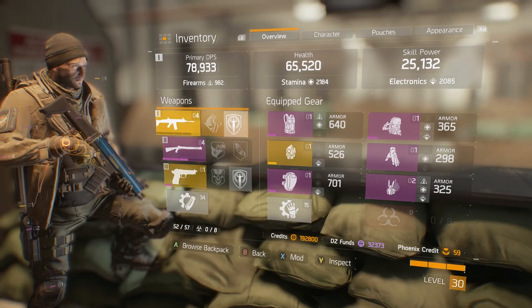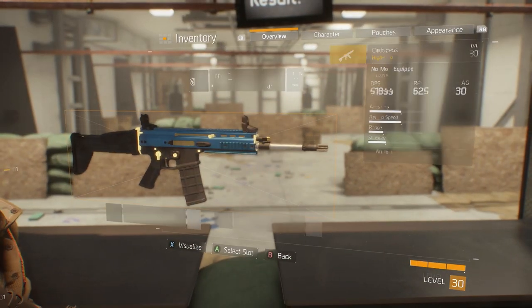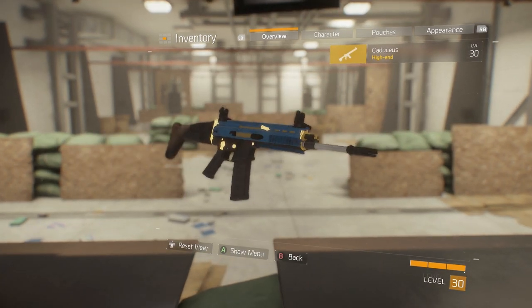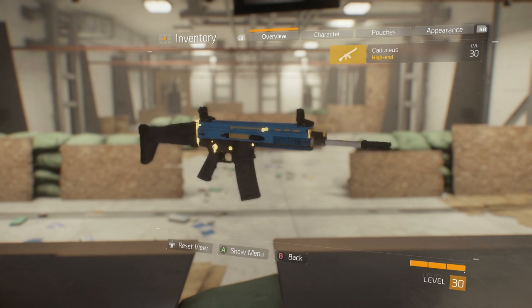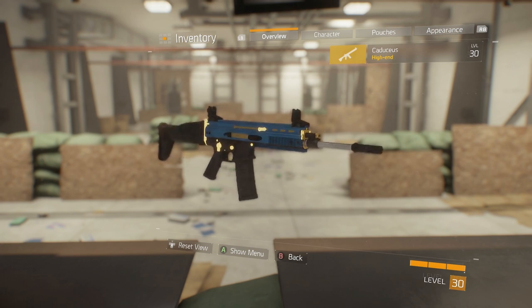Let's get into the review. We'll start by looking at the visual appearance of the Caduceus, because one of the unique things about named high-end weapons is that they have their own custom paint jobs which cannot be changed by the player. In a game like The Division — not a science fiction game — they have to do something to make a named weapon stand out among similar real-world firearms. The Caduceus is simply a SCAR-L, so the custom paint job is a great way to do it.